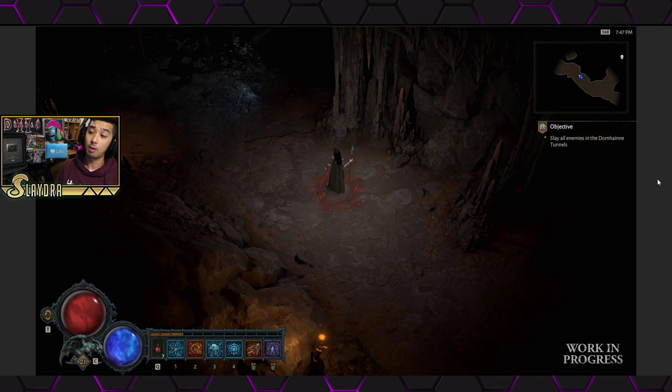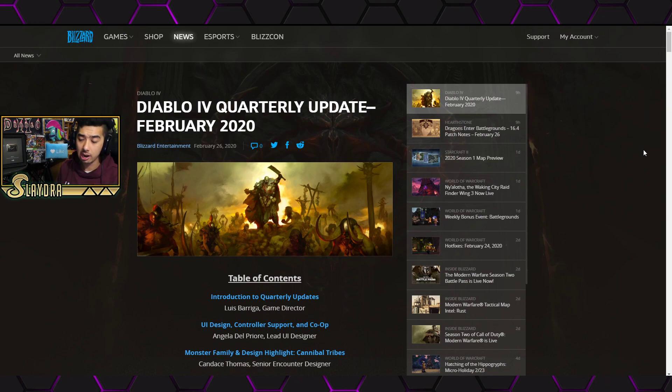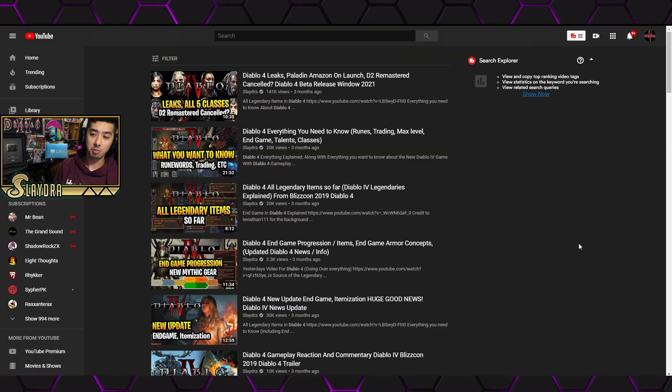That's all the information from this update — relatively small but with a few new things that some people will be happy about. Comment below with your thoughts on all the new changes. Commenting on YouTube or the forums is the best way to give feedback since they do check community content. The most important thing is getting that left mouse force move on PC. Thanks for watching — drop a like if you enjoyed, subscribe to keep up with Diablo 4 coverage, and check out the other Diablo videos on the channel including a huge leak that came true.